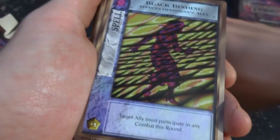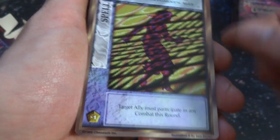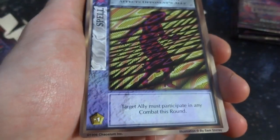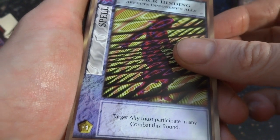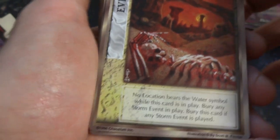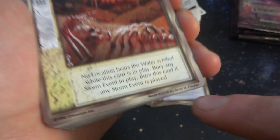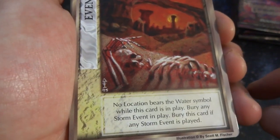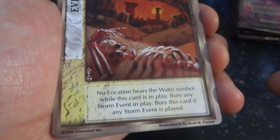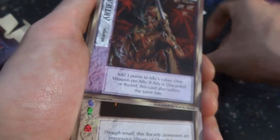So make them bury their cards. Got Black Binding — the art on this set is pretty fun. The text is a little bit basic, but love the art. By Sam Shirley — it's a spell. Target ally must participate in combat this one, you make a fight. Got Drought — the poor skeleton guy drowned in the desert of Arizona. Got the sun behind the mountain peak. Really cool by Scott M. Fisher — lovely art from 1995. No location, bears the water symbol. While the card is in play, bury any storm event in play; bury this card if any storm event is played.